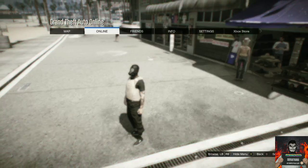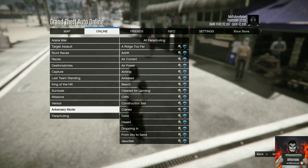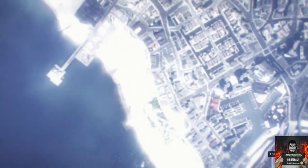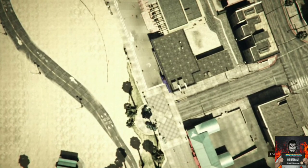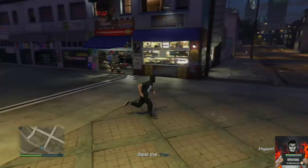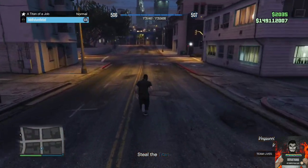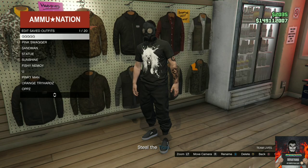Open up your pause menu, go over to online, go to jobs, go to play jobs, go to Rockstar created, go over to missions, and start up the mission called A Titan of a Job. Accept the alert and load into the job menu. Go over to confirm settings and start up the job by yourself. Once you load into the mission, your outfit should look exactly like mine. Make your way to the closest ammunition store near you, go to the outfit section, and save this as an outfit on slot one again.